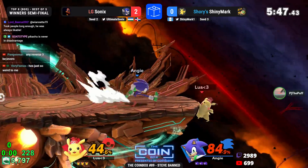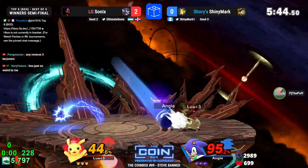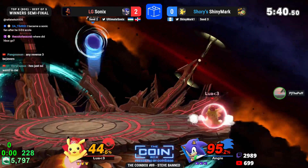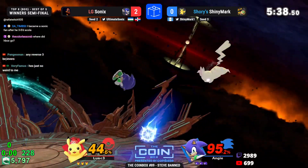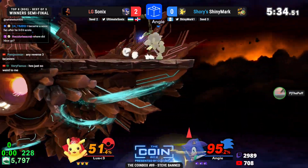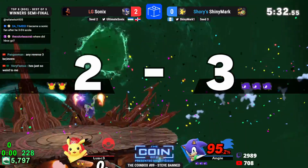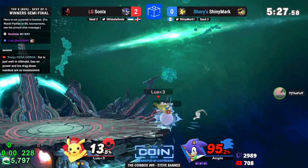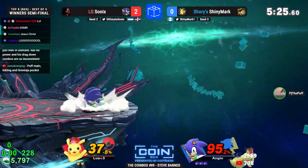Beat to the other side of the stage — Shiny Mark still keeping it safe, gets the rising air to punish that lag towards the ledge. You gotta respect Shiny Mark on the ledge there. I'm thinking about one of the big weaknesses — the forward smash comes through, and that's a big tide change once again. Shiny Mark had a big lead but Sonic spends one callout and that's going to be the stock.